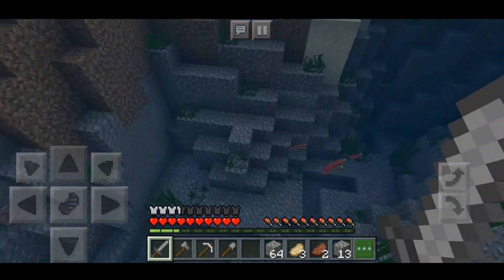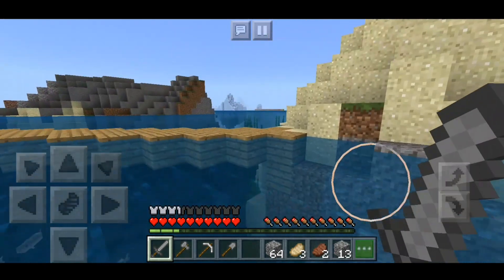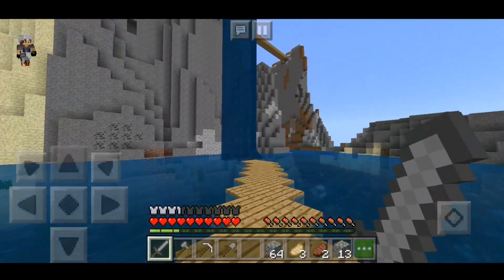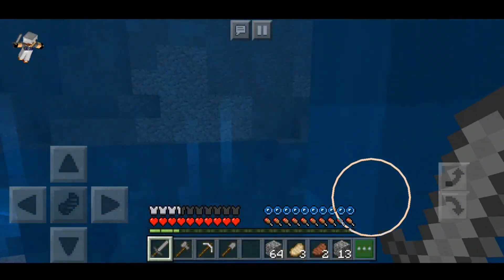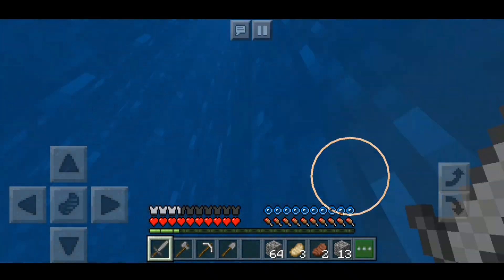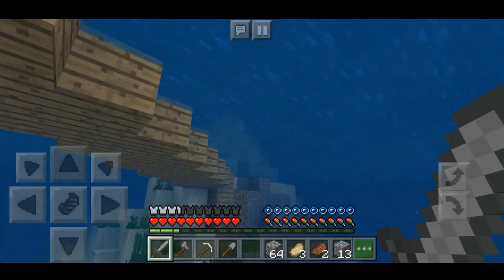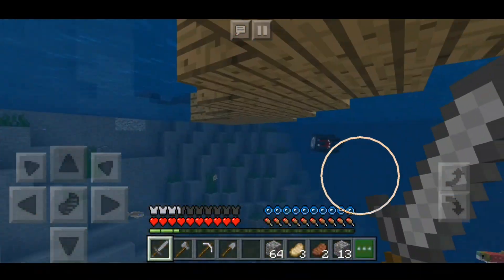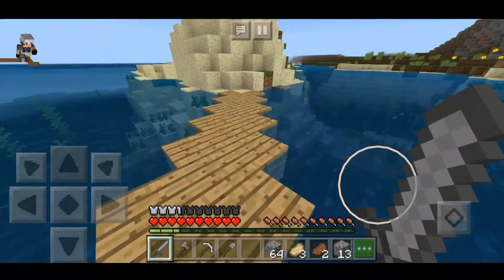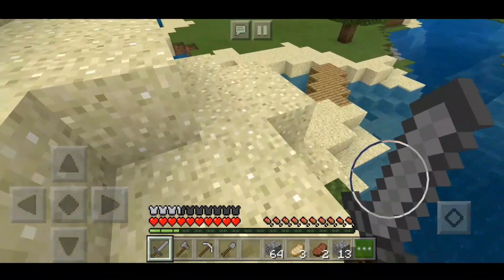So I can just drop down — boom, there we go. I do have an entrance point as well. I built this bridge, so whenever I want to come up I just come here and swim up there. In future I want to put scaffolding — this water is just temporary, guys. In future I'm going to put scaffolding so it's going to be like a scaffolding lift. It's going to be cool.